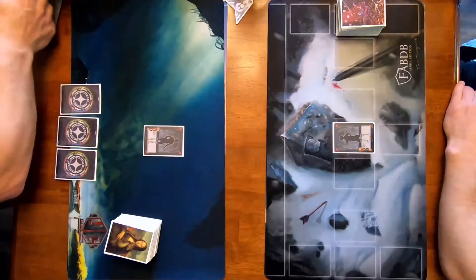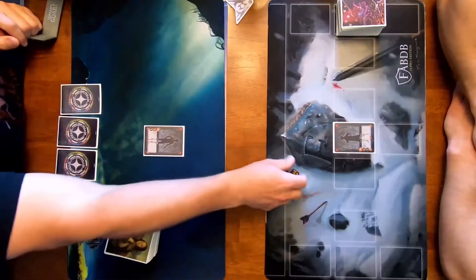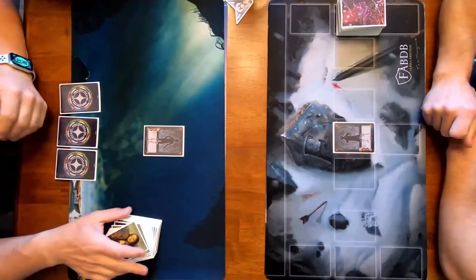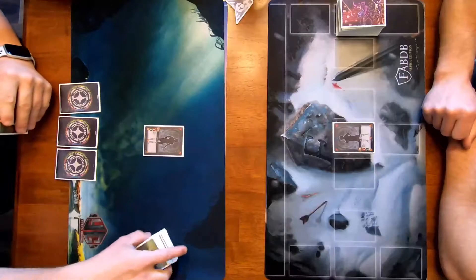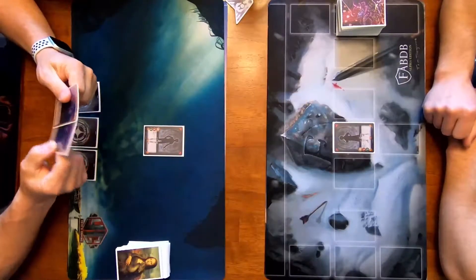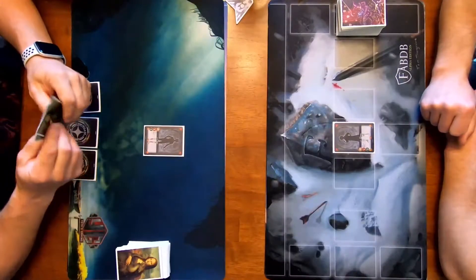Roll — highest attack goes first. Six, you're first. So I draw — set up, draw two cards in hand, and then I have three resources. Sounds good. You have zero setup, nice and easy. Go ahead, sir.